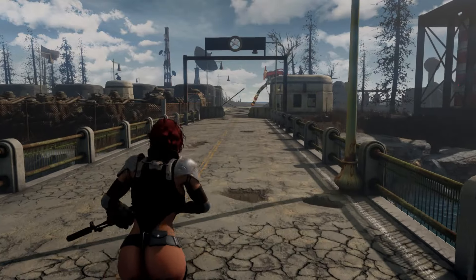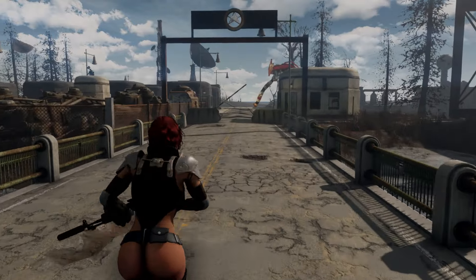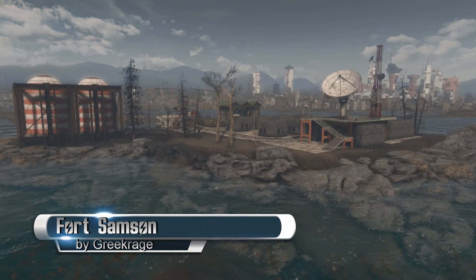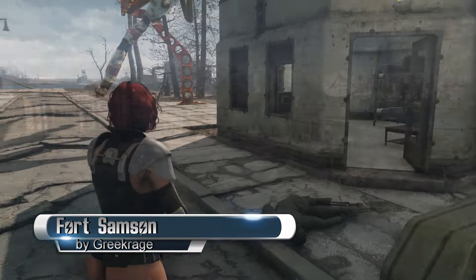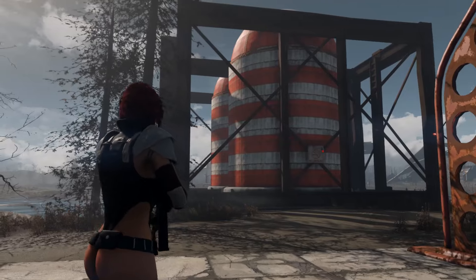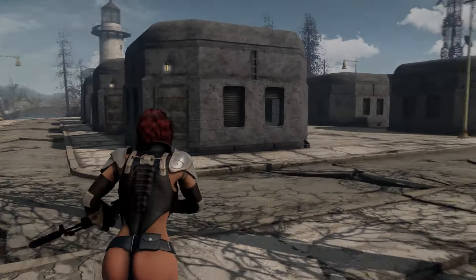Alright folks, now on to the review. Today I have a settlement mod from Greek Rage — this is Fort Sampson. This clever mod adds an island next to the Adam Katz garage with an army base on it that can be made into a pretty nice settlement. The base includes a guard hut,